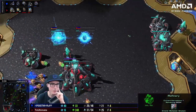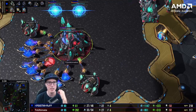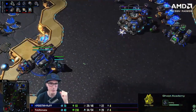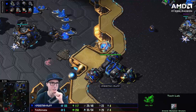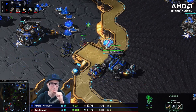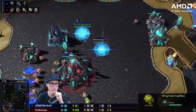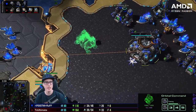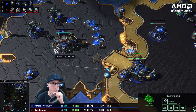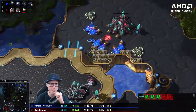It's actually a quick three-gate opening from Ultimate - going mass gateway units to defend this early third base because he's expecting follow-up aggression. Ruff goes straight to four gases with a Ghost Academy on the way and a tech lab on the barracks - just going one barracks ghost. This is the most Ruff thing ever. The Protoss player is going Robo, Twilight, and two more gateways - five gates on two bases.